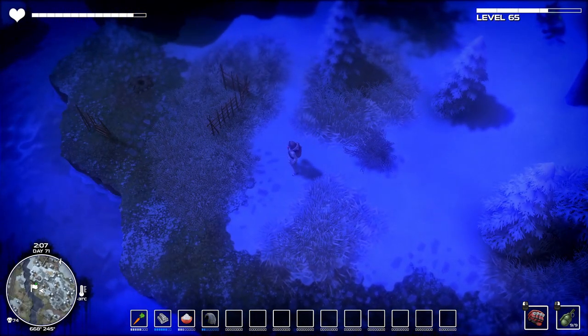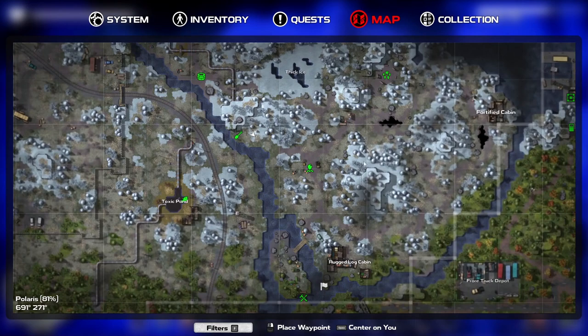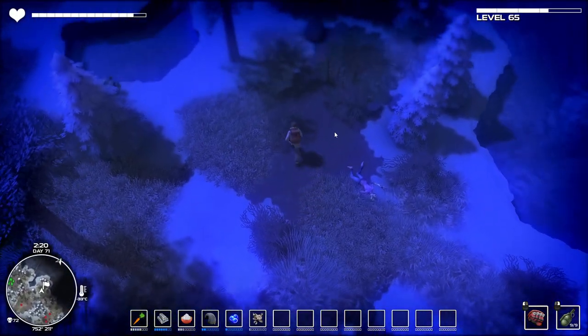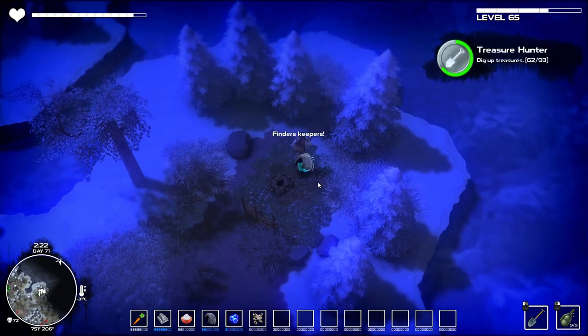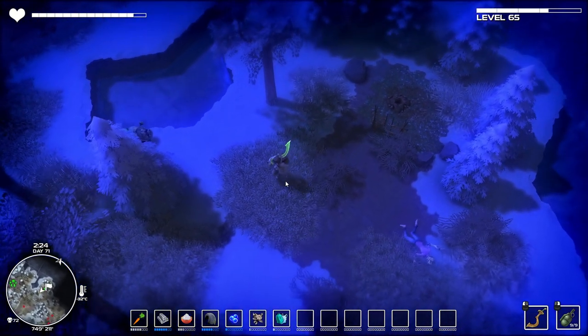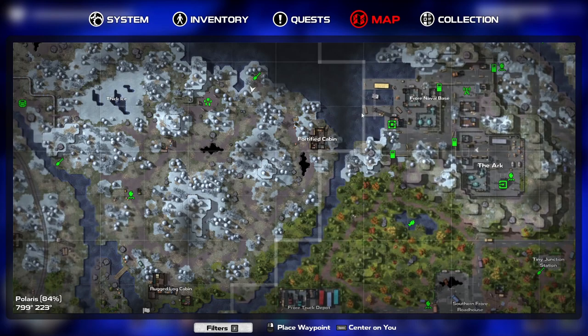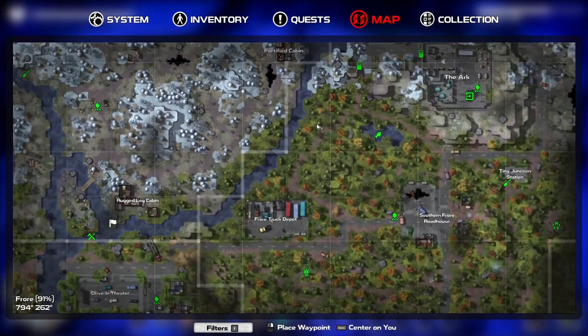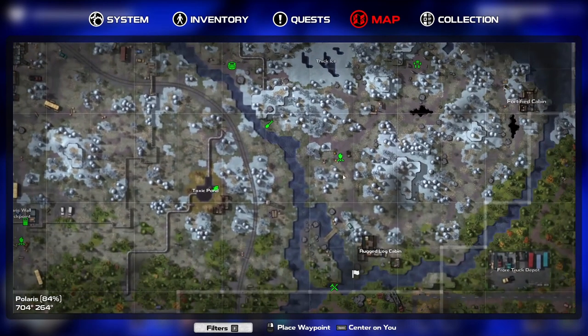There's a fishing spot down here - let's grab that. Just double-checking the map - there's a treasure spot right there, and I've realized I've missed a fishing spot on the other side as well. So I've missed a few things. There's a fishing spot down there and one off this pier too. I think I'm going to work my way south, loop back around, get those two, then fast travel out.